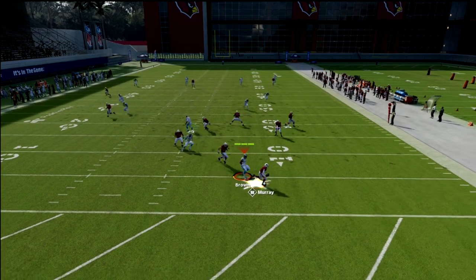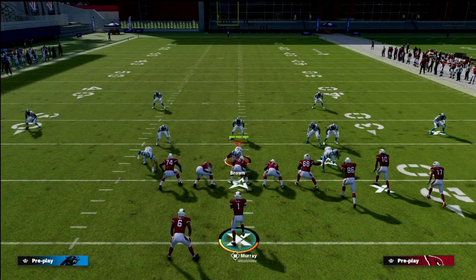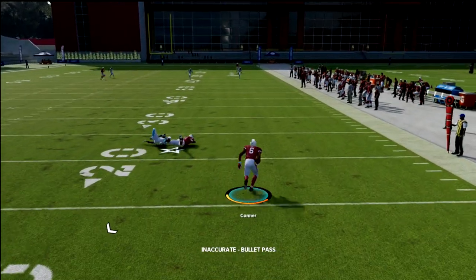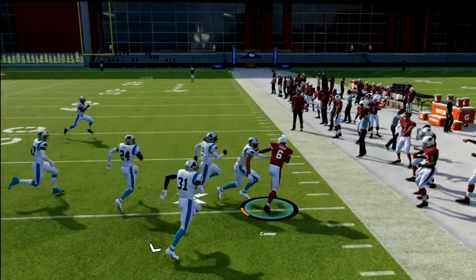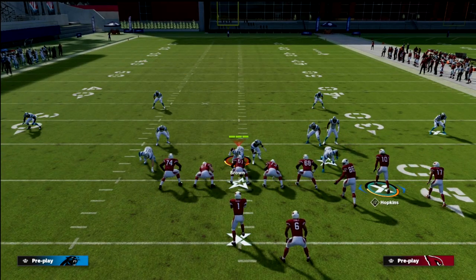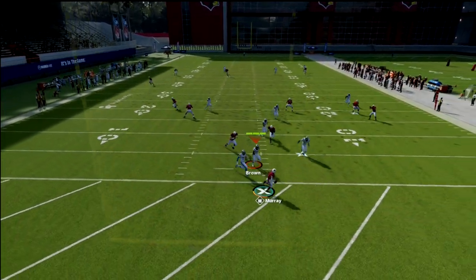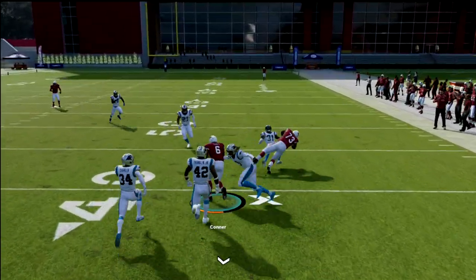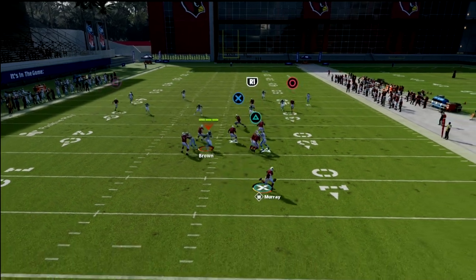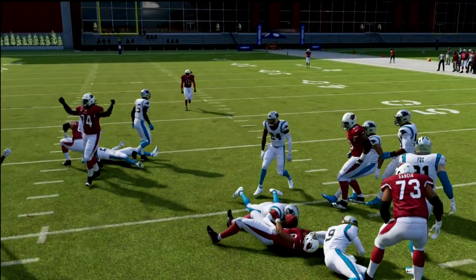Here's a crazy thing you can do: when you run out of the pocket it glitches the zones. Run one way to glitch those zones, then come back the other way to glitch those zones, then throw to your running back — and there's nobody there for 20 yards. To make it even easier, just roll out, wait for the zones to blitz, throw to the running back, and run upfield. There's nobody in the area — a great way to attack zone defense.